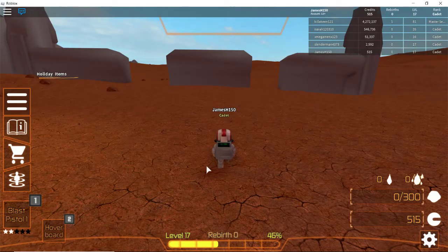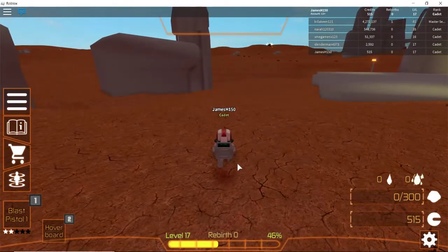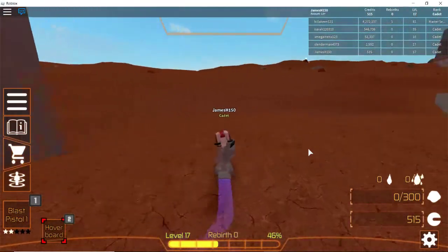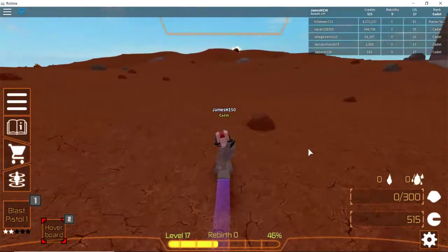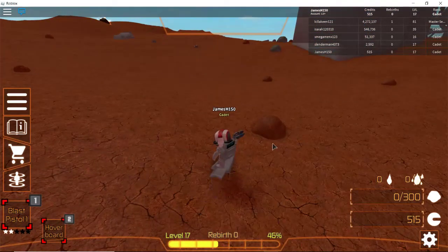I thought maybe it gave us a speed boost, but I guess if you press number 2 it gives us the hoverboard. In my opinion it doesn't really seem like we're going that fast, but it's better than nothing and we can still use our gun so that's cool.